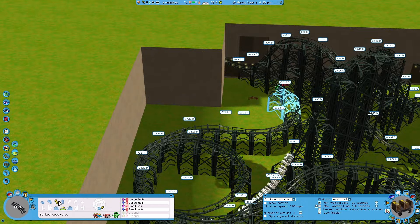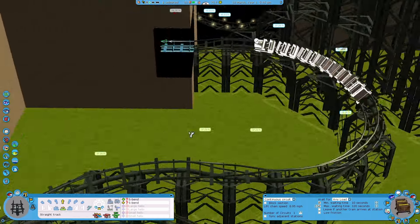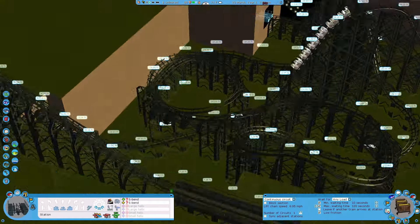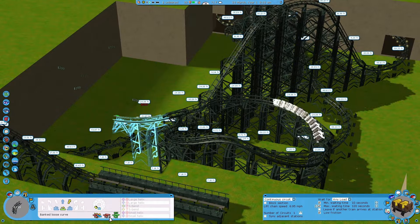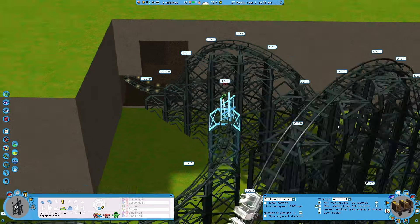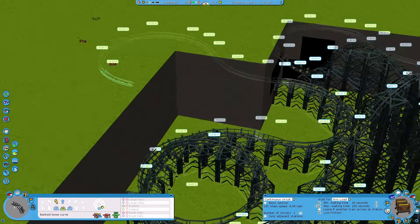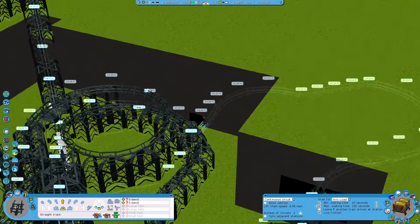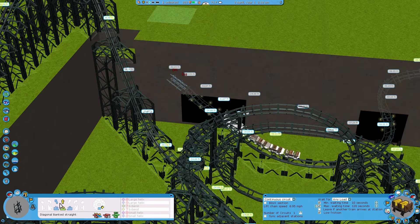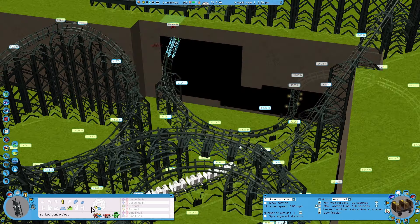The ride will be fast, intense, with fast turns and good air time — just overall a very exciting ride, just like the original. That is the goal and we are already quite busy building the layout. I had some straight pieces after the first drop because, just like the lay down roller coaster, I want to have a section that will be kind of like a cave.